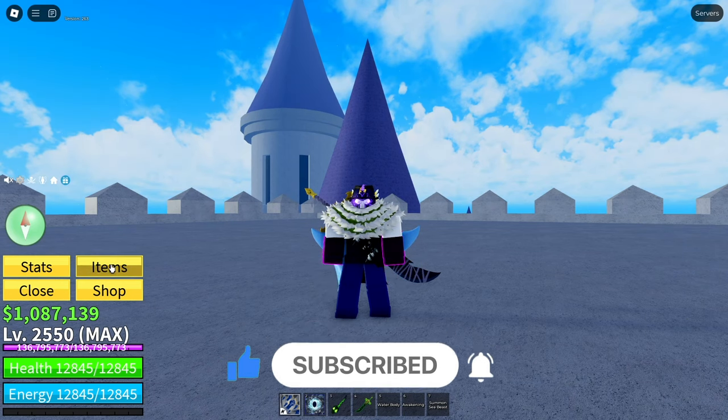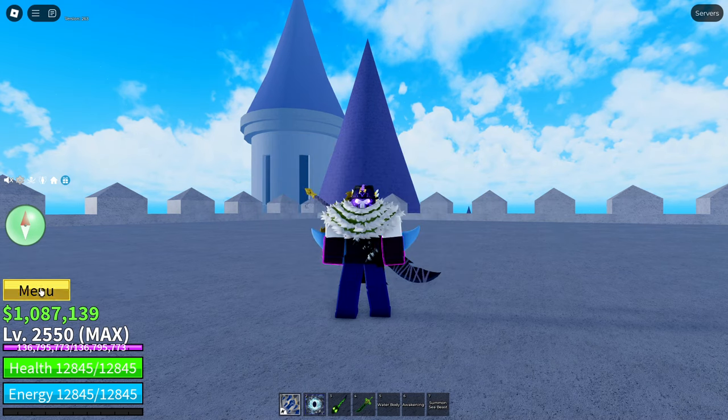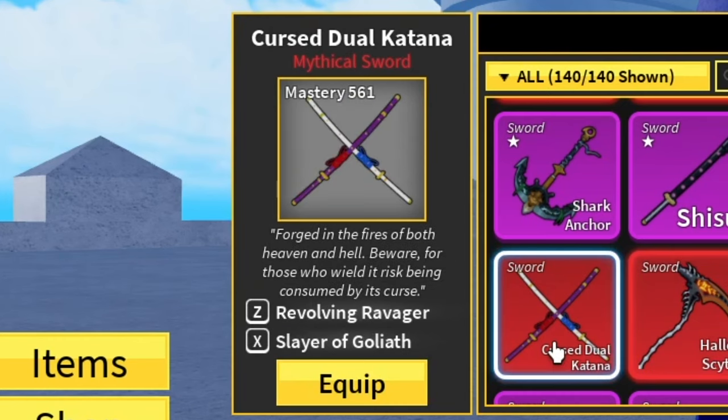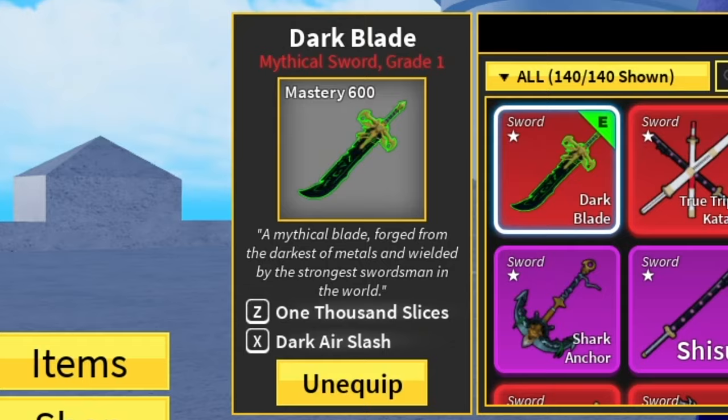So, all the swords that I'll be talking about are right here in my inventory except for the True Triple Darkblade, because it's an admin sword. So, the Hallowscythe, the Cursed Dual Katana, the True Triple Katana, and Darkblade.